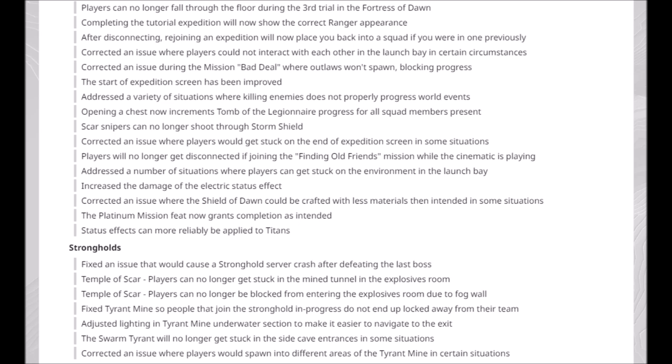The platinum mission feat now grants completion as intended. Status effects can more reliably be applied to Titans. Strongholds: fixed an issue that would cause a server crash after defeating the last boss. Temple of Scar: players can no longer get stuck in the mine tunnel in the explosives room, and players can no longer be blocked from entering the explosives room due to fog wall. Fixed Tyrant Mine so people who join the stronghold in progress do not end up locked away from their team — this was a big issue during the demo and I'm happy they fixed it, especially since if you joined during the boss battle you were stuck outside until they wiped.